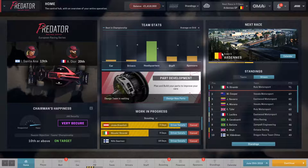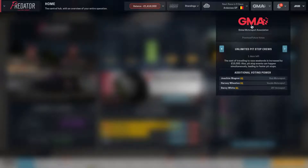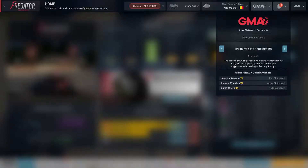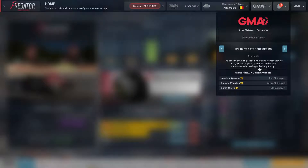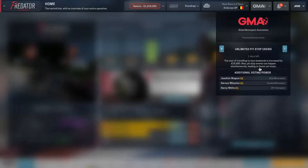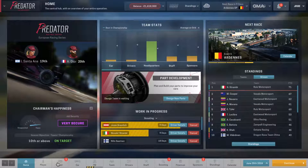I'm going to pause because we have politics upcoming. I think we already did the previous one, so it's going to be this one — unlimited pit stops. The cost of traveling to a race weekend is increased by 15,000 pounds, but pit stop events can happen simultaneously leading to faster pit stops. I'd actually like this to pass because I'm not happy with the smaller pit crews where you have to take turns. What I think this means is that both cars can be repaired at the same time, which is not currently possible.